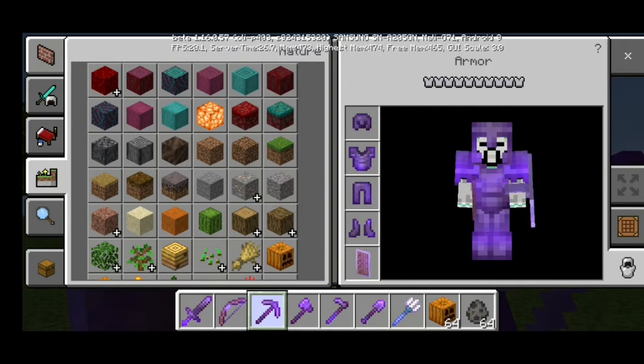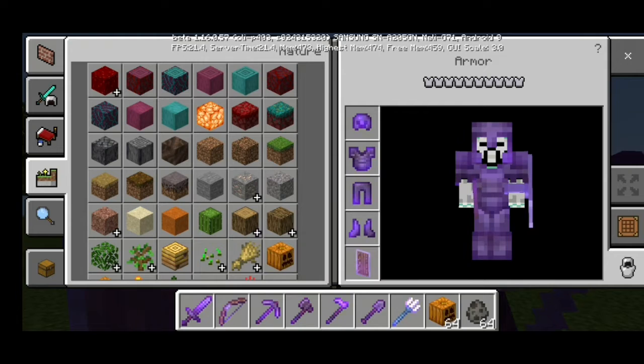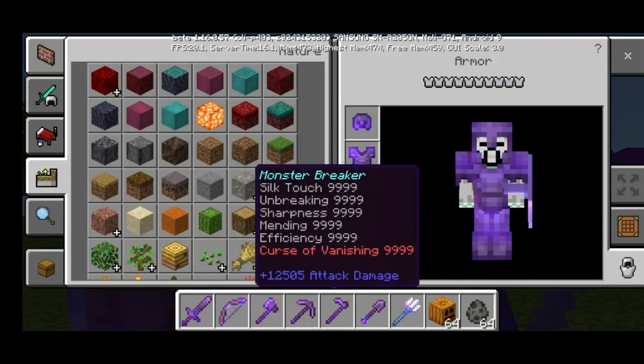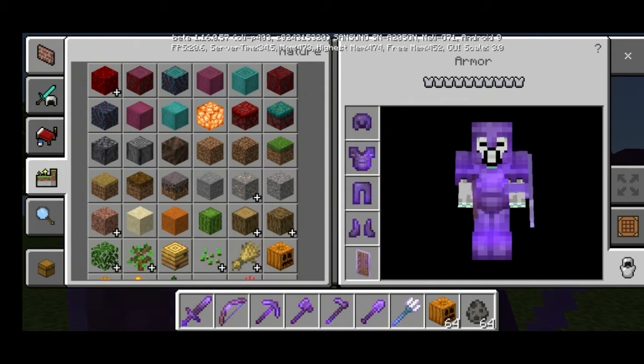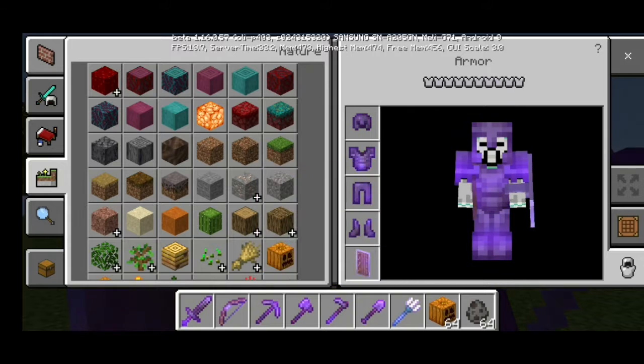This is the Graybacks Pickaxe, or netherite pickaxe. It has Fortune, Unbreaking, Mending, Efficiency, Curse of Punishing, plus 6 attack damage, and there is level 999. This is my favorite.